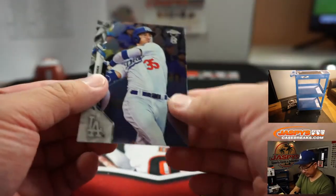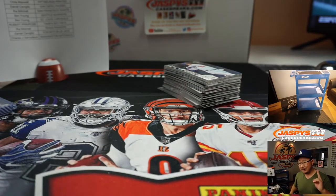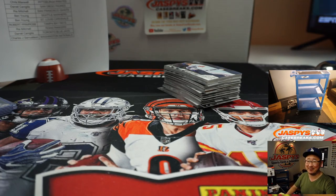And Cody Bellinger — struggling a little bit this season. And there you have it, folks — that was two box pick your team one, 2020 Topps Chrome Baseball Ben Baller Edition. More in the store, check it out on jaspiescasebreaks.com. Another sold-out break of this coming up. The White Sox were randomized at the start — nothing at the end. Thanks very much for watching, I'm Joe, I'll see you next time. Bye-bye.